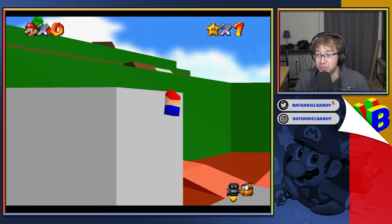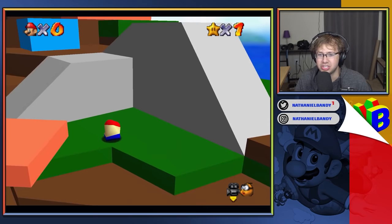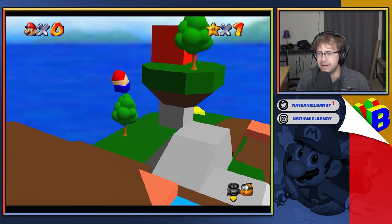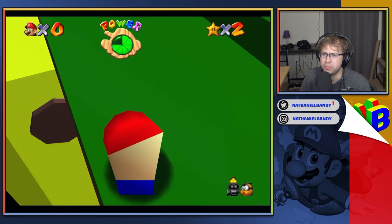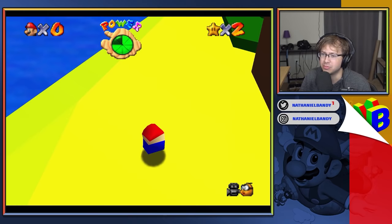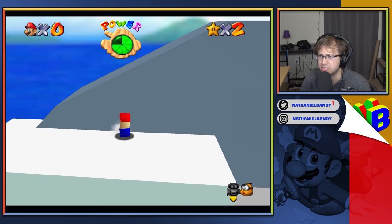Now we're gonna go ahead and go into Bob-omb Battlefield — it's so tiny. I do wish the chain chomp was here, that would have been a nice little feature. We want to try to stick with the LEGO aesthetic — wow, that actually works. There you have it, star number two. The entire question mark block is modeled, although I don't believe there's any use for it. Let's go check out Cool Cool Mountain — this is basically just climbing up the slide. The star is gonna be up here — yes, all right, that's pretty easy.